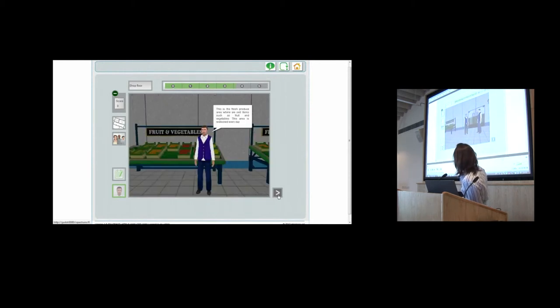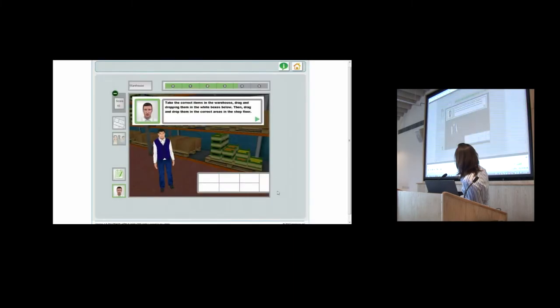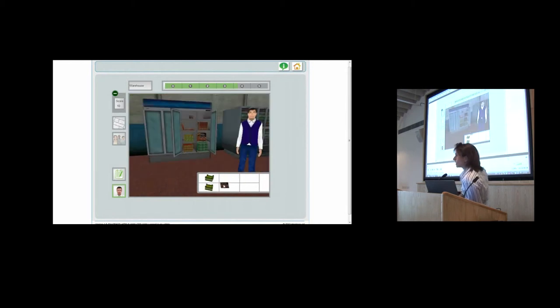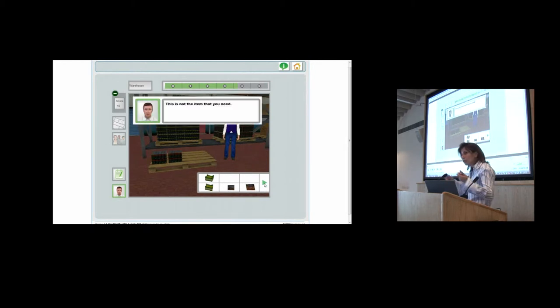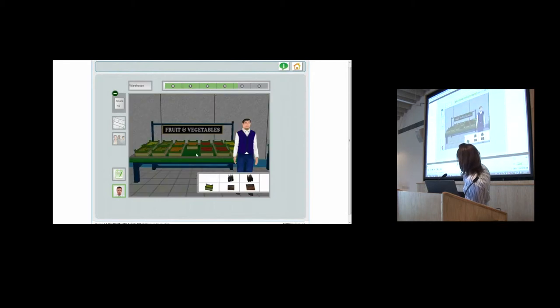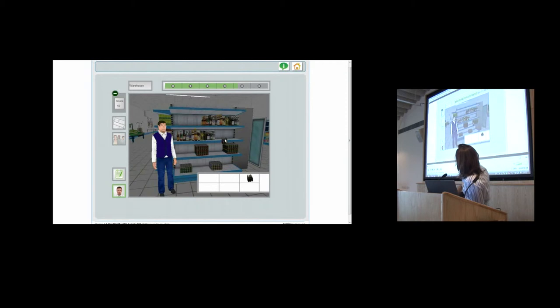Now this is a scene from the supermarket. Again, some dialogues. We go to the warehouse, and here we have to take some products from the shelves and put them in the correct place in the warehouse. We choose the correct ones, put them on a trolley to carry them, and then place them on the right shelves. Some things go in the fridge. If we put an item in the wrong place, we get immediate feedback and have to try again and put it on the correct shelf.